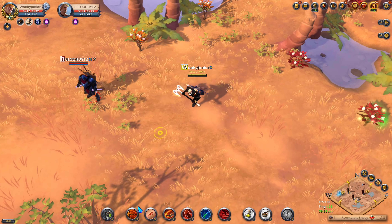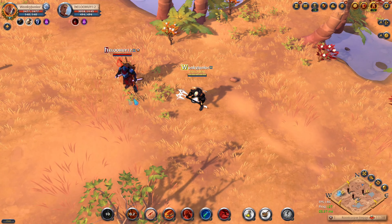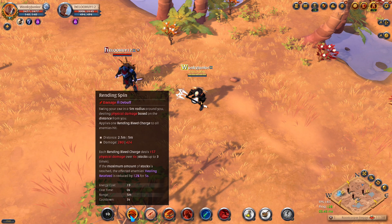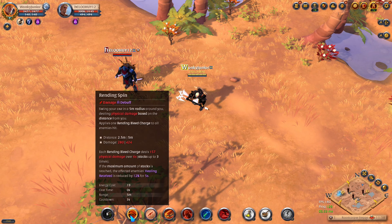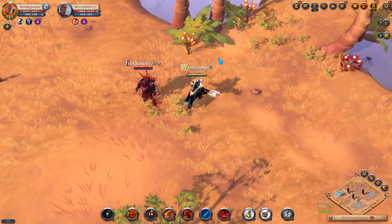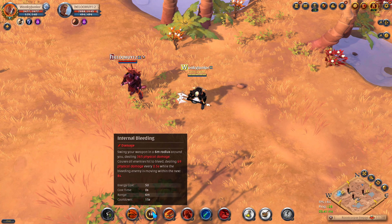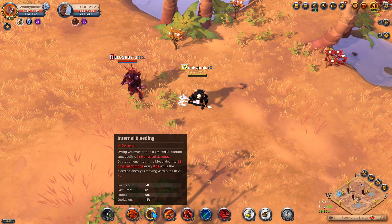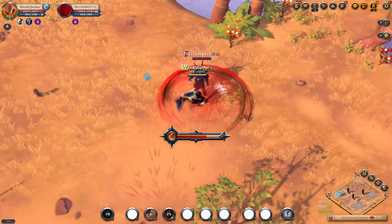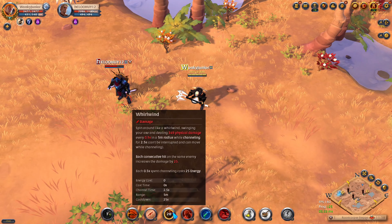For the first Q spell, we have the Rending Spin, which will swing your axe in 5 meter range, dealing AoE damage and applying a Rending Bleed to the enemy — which will make him bleed, give you a stack, and make him take even more damage. Then the second W skill is called Eternal Bleeding, which will again swing your axe in 6 meter range, but this time not only do damage but make all the enemies bleed for another 8 seconds. Then the third skill is called the Whirlwind, which will make your character spin around while doing damage in 5 meter range, and as long as you're using this skill, you can't get interrupted.